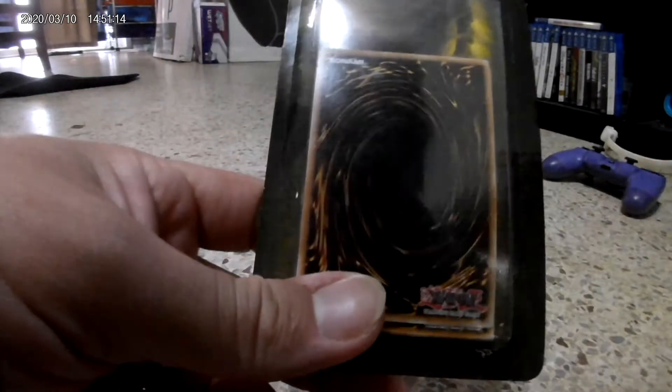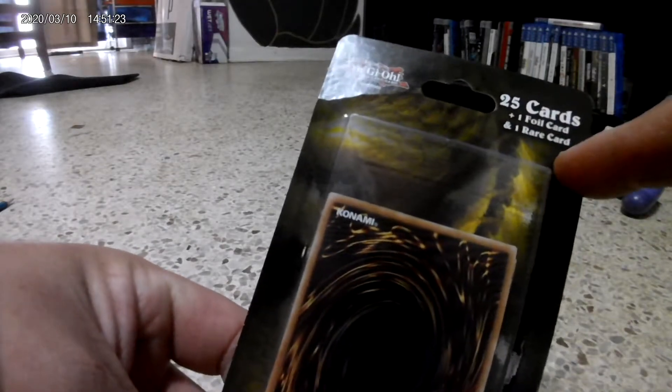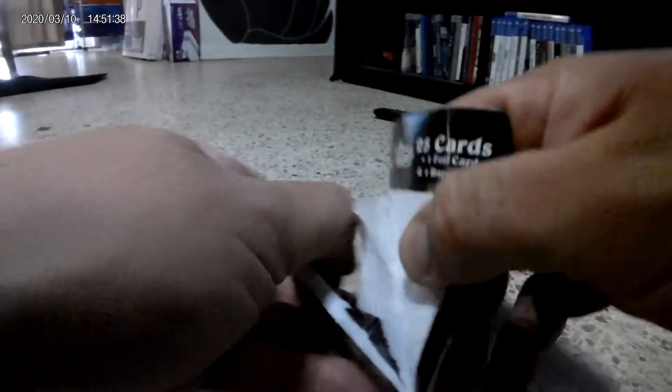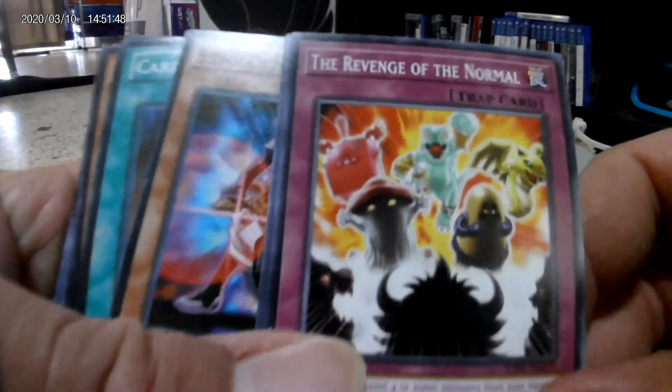Hello guys, today we're going to be opening this Yu-Gi-Oh trading card game pack. This one has 25 cards with one foil card and one rare card. You can find this at Target or Walmart for $4.99.